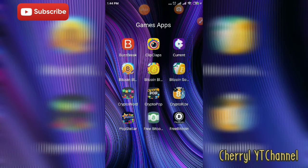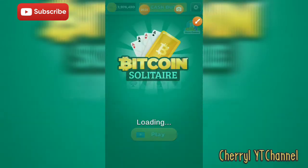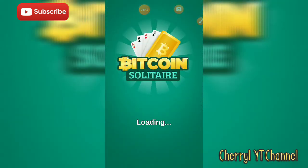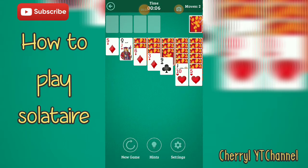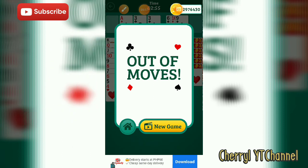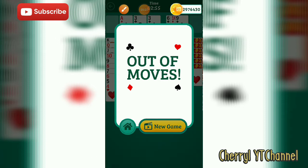As I mentioned, you still receive coins even if you lose. Next is Bitcoin Solitaire. It's very easy — just like playing regular solitaire. You finish all the cards, and if you run out of moves, you click New Game, which requires watching an ad again. My coins are already added.